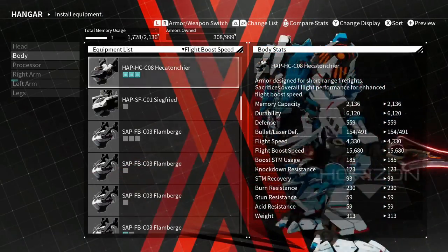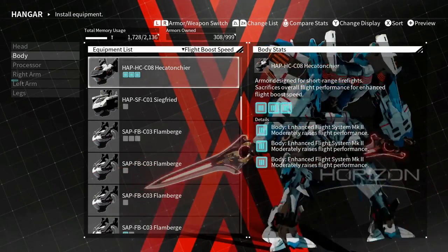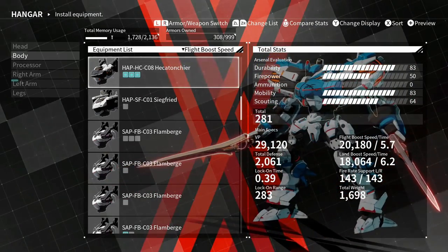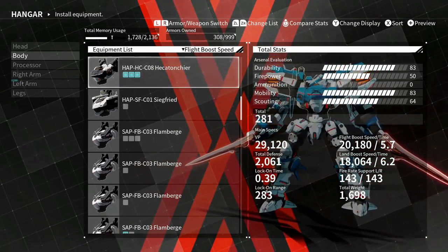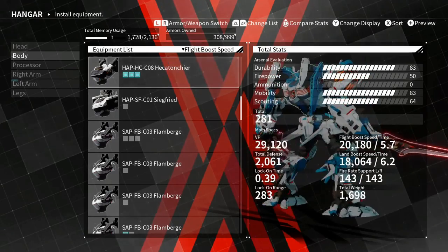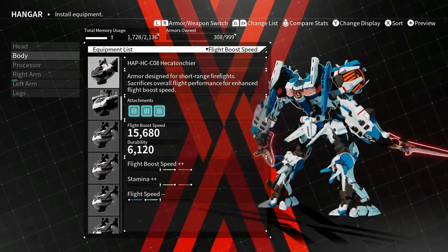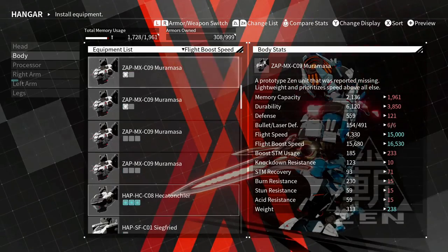For the body I have the Heckaton Cheer - right now I got Mark Twos so it's a little bit faster than normal. I think melee builds should be around 18k flight boost speed and up. You don't need to be this fast but you can be faster if you want. I think the faster the better, but 20k is a pretty good flight boost speed to be around, especially with melee builds. I chose to get a little bit more defense and health out of it, so I use the Heckaton Cheer. If I modded these out I could be a little bit faster.